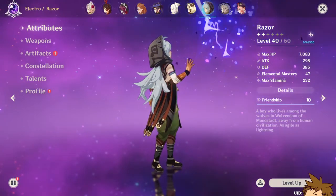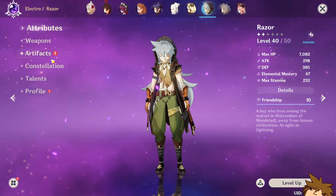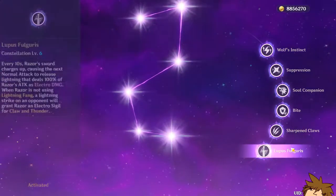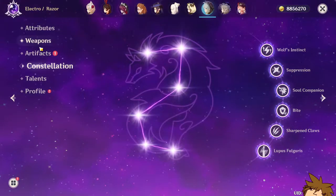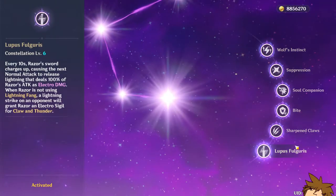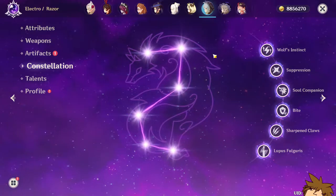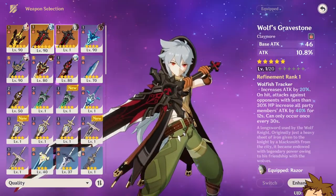Today we level Razor — Razor is awesome, I personally wanted to level Razor for a really long time. My chat has him at C6, which means he's going to be pretty nice to have. I'm not sure if C6 ruined some stuff, but I don't think I'm going to run him with some weird team that needs something other than electro, so this won't be a problem.